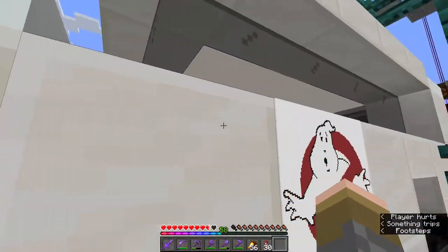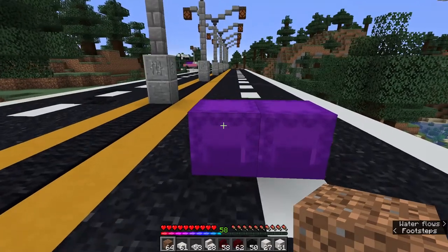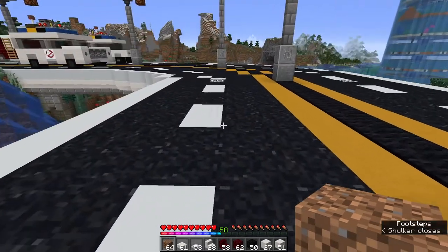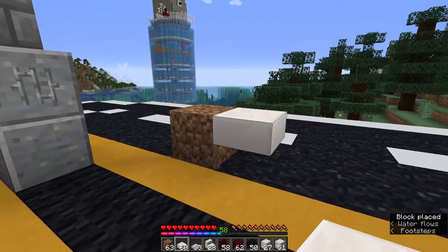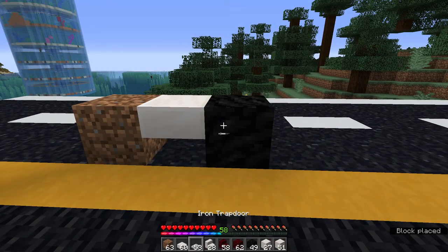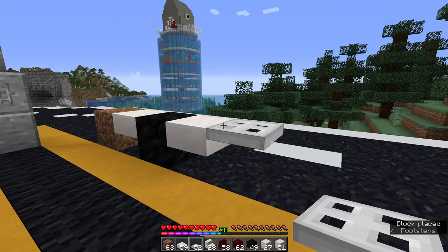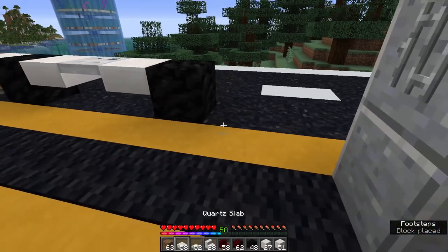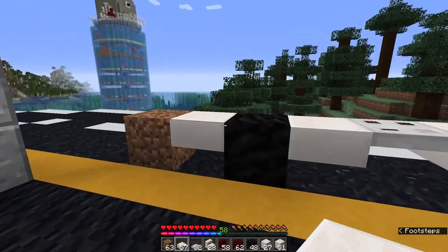We're going to find out how to build it right now. This being a tutorial, every item you need is listed in the description below. Let's get started: put yourself down a dirt block, then on top place a quartz slab. Next to that place a coal block, next to that a quartz slab, next to your quartz slab an iron trapdoor, next to that another quartz slab, another coal block acting as the next tire, and a quartz slab on the end. That's your little base complete.